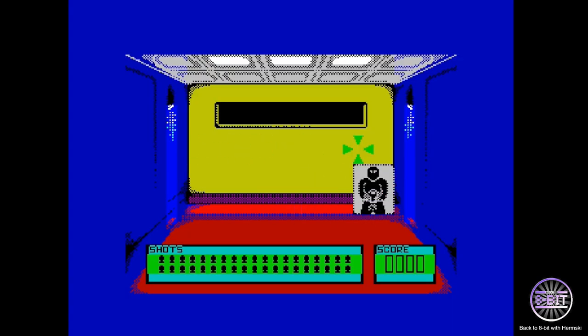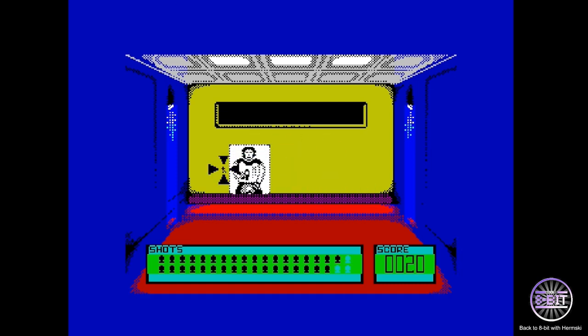Here we go. I'm going to make sure I hit villains and avoid civilians, but on the first level you'll only get villains showing up. The crosshair is very sensitive, so it moves around very quickly across the screen when you touch your joypad, making it difficult to be precise when aiming.